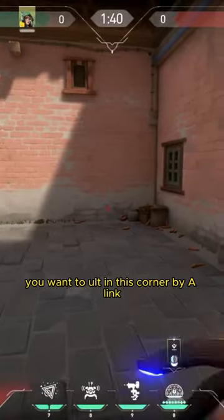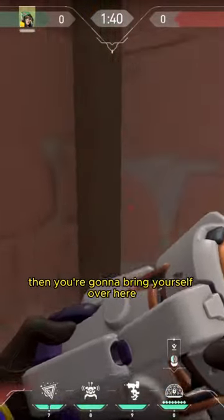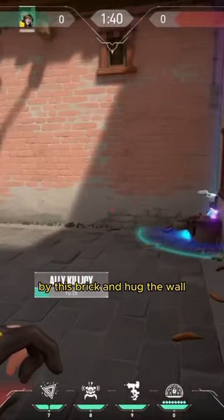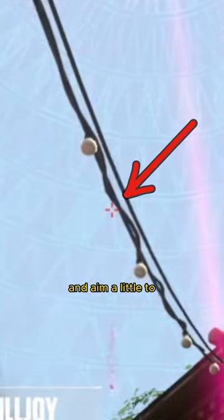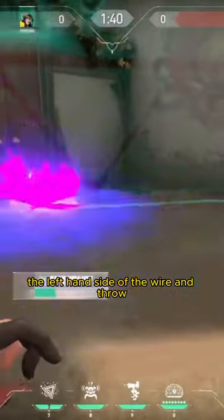For the first lineup, you want to ult in this corner by A-Link. Then bring yourself over here by this brick and hug the wall. Turn around and find these two bulbs. You want to aim at the center of this bulb, aim a little to the left-hand side of the wire, and throw.